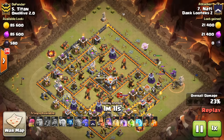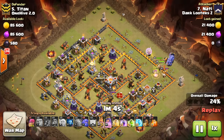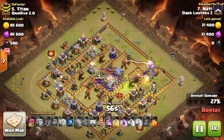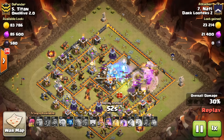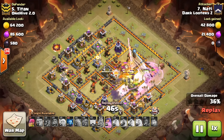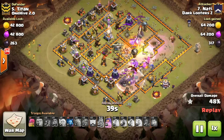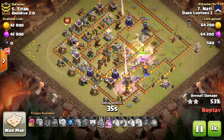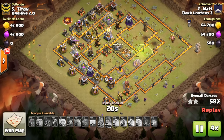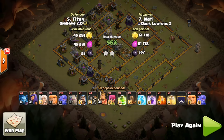The golem is in early doing some tanking, the wizard creates the funnel, wall breakers go in with everything being tanked. The golem moves in, then king and bowlers follow with a nice space so they're tanked for. The multi-inferno gets frozen once the bowlers step into range, the jump spell is placed accurately, and everything jumps onto the town hall to demolish the middle. The two-star is secured with 37 seconds left. 59% for Nati.